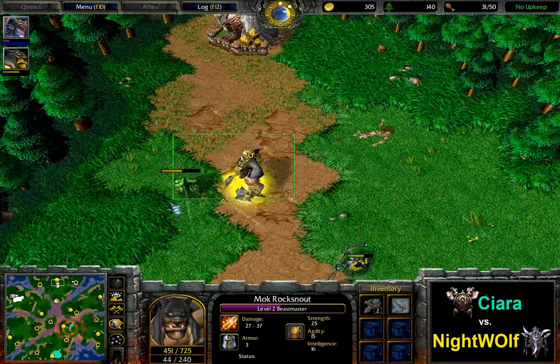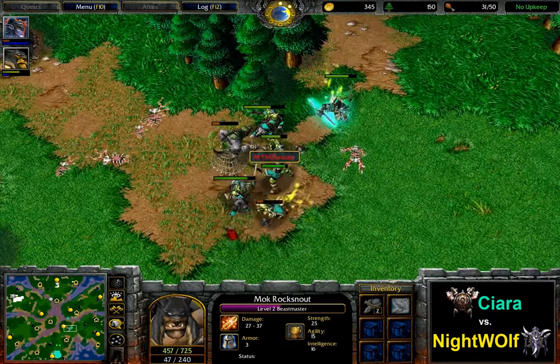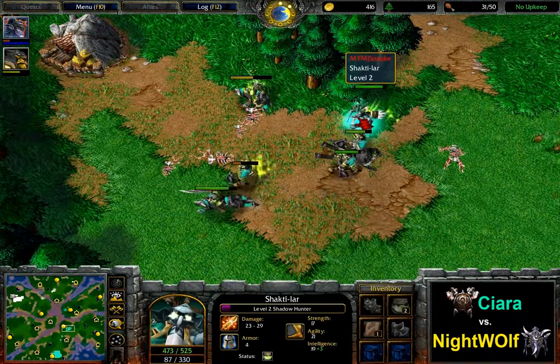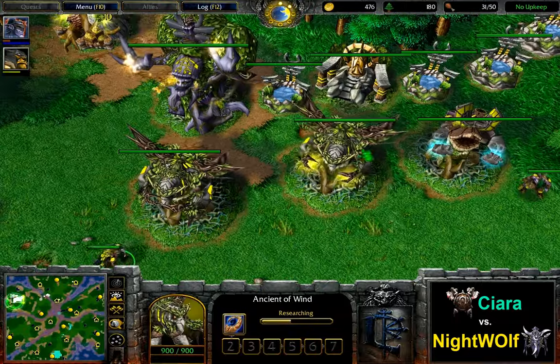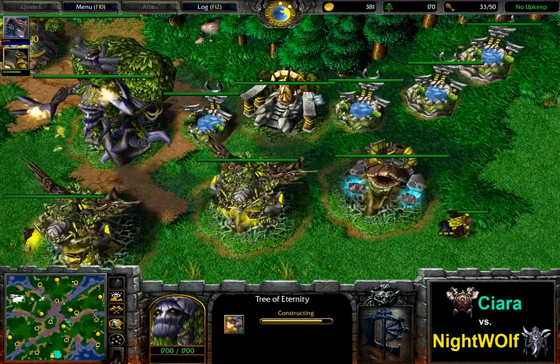So Nightwolf again is getting away with a lot of creeping here, but then again this game is going to be played completely differently. Bringing the Peon out again, so it looks like we're going to see an expansion here, and therefore this is going to be taken into the late game. Talent production is now starting — two of them are out. A Death upgrade is coming. Tree of Eternity is going to be finished soon.